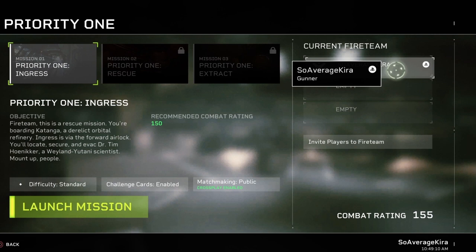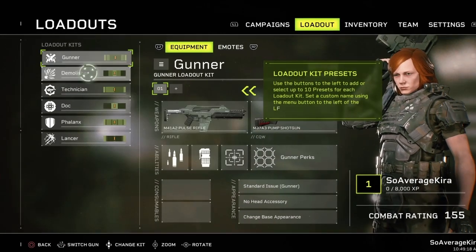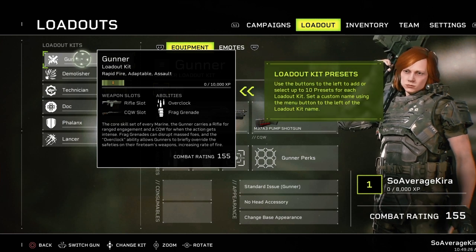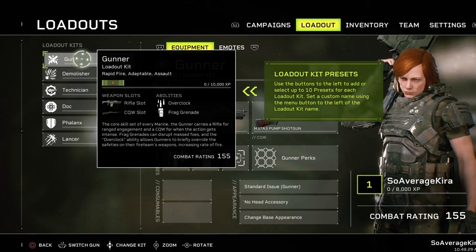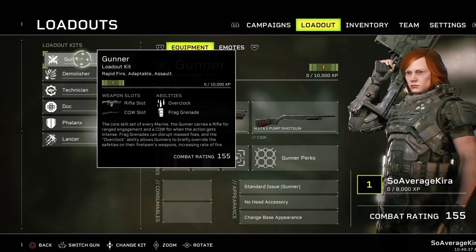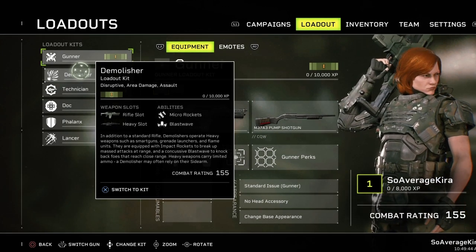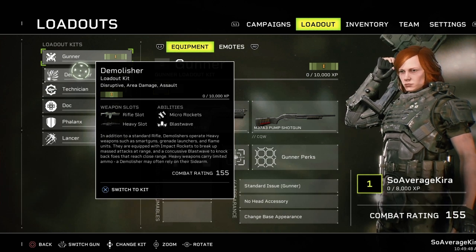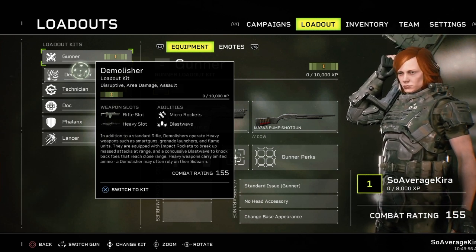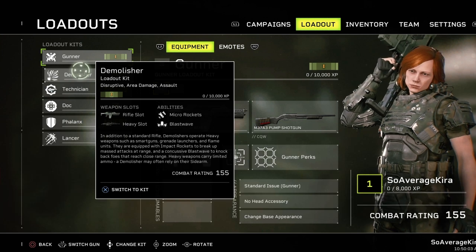In the loadout I can change class. I went with demolisher initially. The gunner gives you a rifle slot and shotgun, the Overclock ability, and a frag grenade - Overclock increases rate of fire. The demolisher gets some micro rockets, a blast wave, the heavy slot with the car-jack scaffolding rifle. Blast wave knocks people back, which is good for waves of horde - throw down a blast wave, give yourself some space, then hit them with the impact rockets.